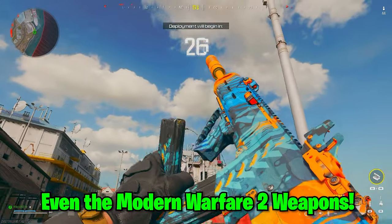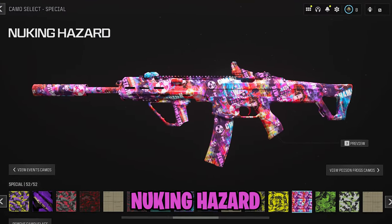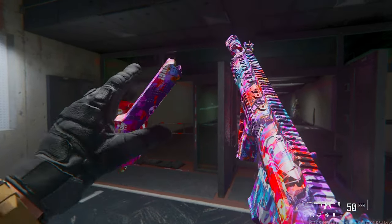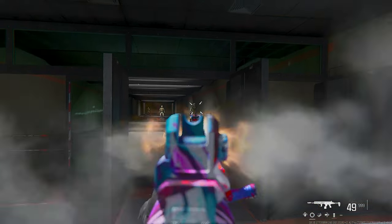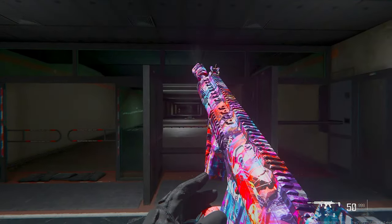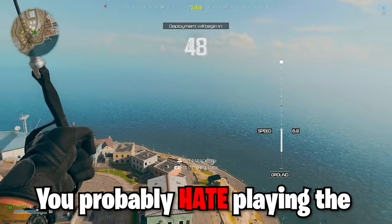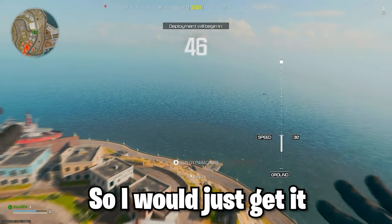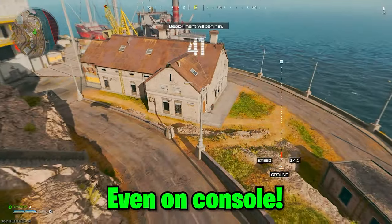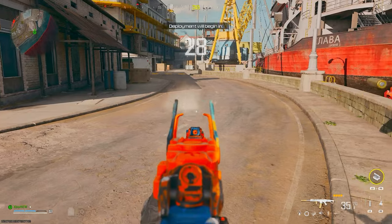They have the brand new Season 3 nuke reward camo called Nuking Hazard — you guys can get this unlocked as well. This is probably one of my favorites. I like it just as much as last season's melty camo, the red one, but this one has a unique look to it. It's available if you win 30 games or five games in a row on the Urzikstan map, but if you hate playing the big map you can just get it instantly unlocked. Here's me using it on Xbox in a public match — it looks really sick.